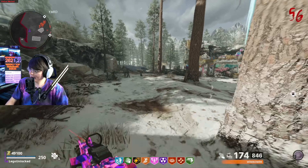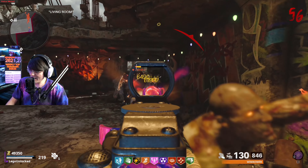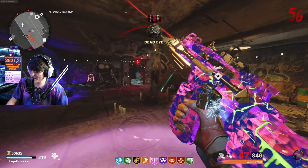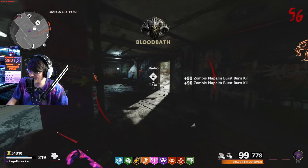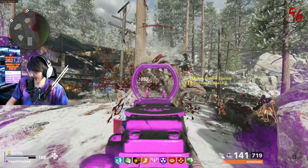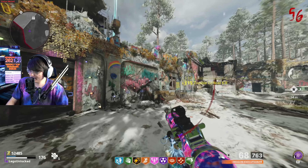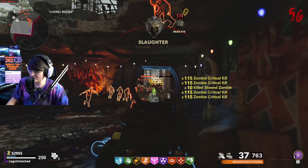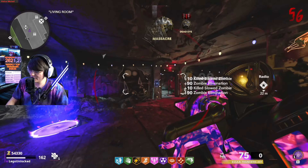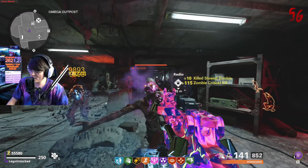Now let's test out the FFAR on round 55 with a full horde of zombies. Oh, it is hard to tell honestly — they both shred. I think the Vargo might actually be better. Let's try to get a single zombie and see how quickly each takes it down. Here's the FFAR against it, and here is the Vargo. These are so similar — the Vargo seems to just be absolutely shredding them, and so does the FFAR. These are so close together. I think the Vargo might have a slight edge.